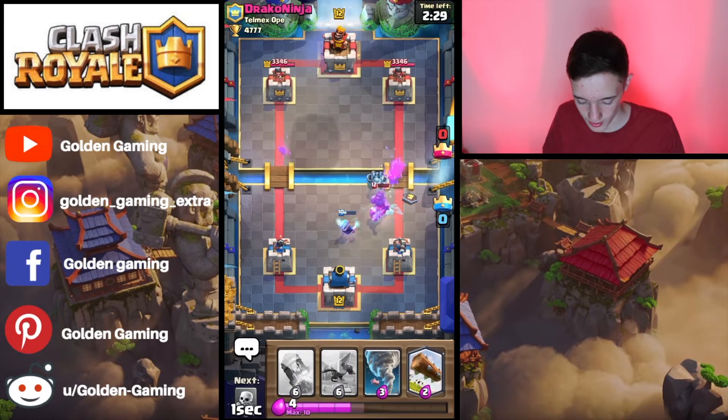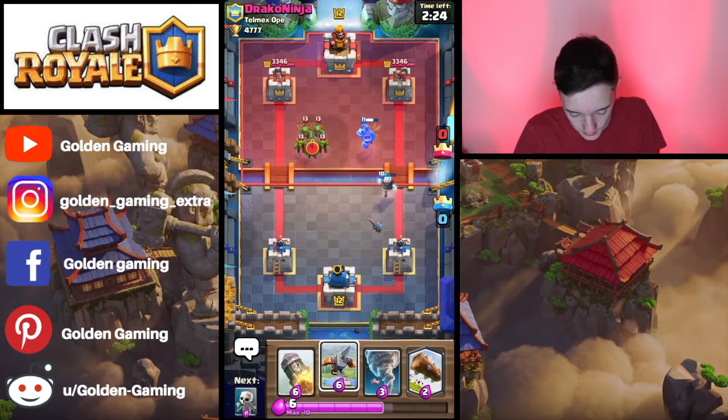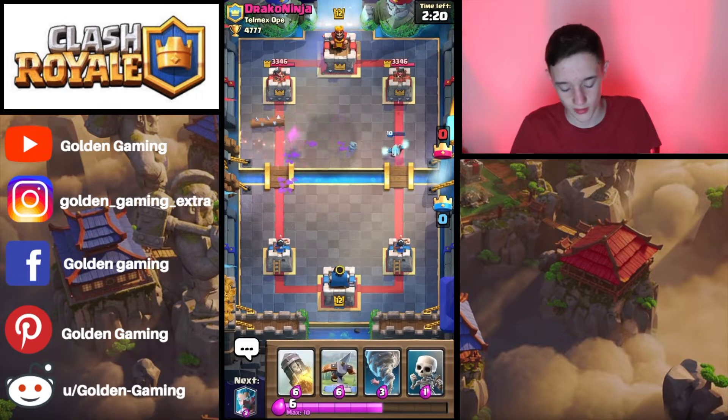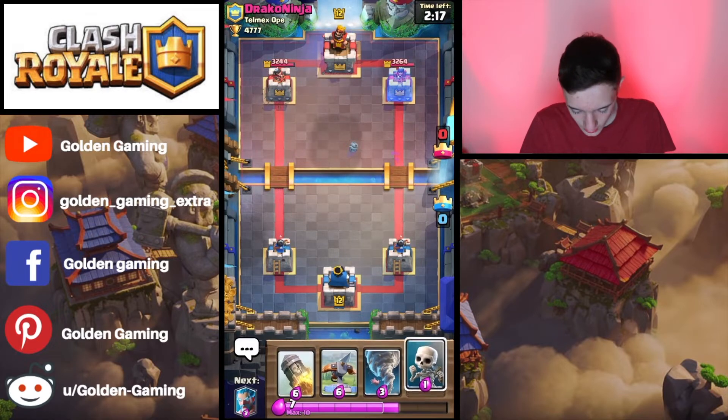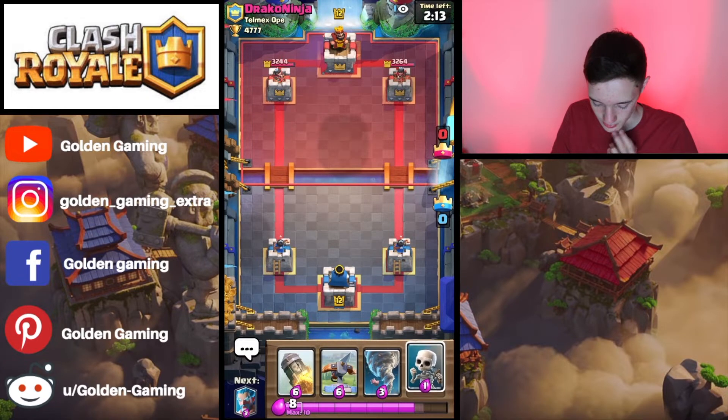We're going to throw the Mega Minion on top just to kill that Dark Goblin to make sure our Ice Wizard can stay alive, because it might be a bit helpful in the future. We're going to log out the remaining Goblins from the Goblin Gang. The Ice Wizard did get a few pop shots in there to chip down the tower a tiny bit.